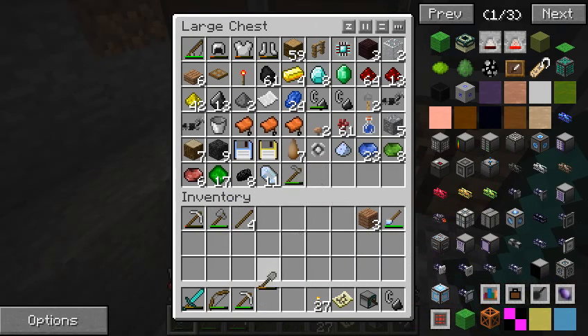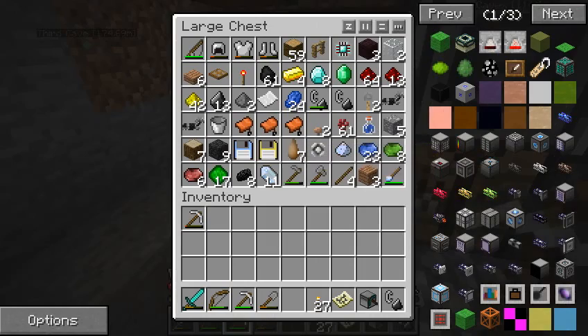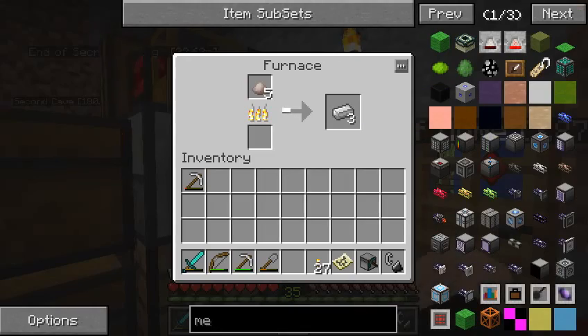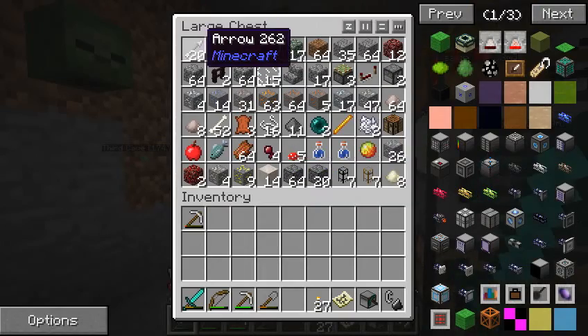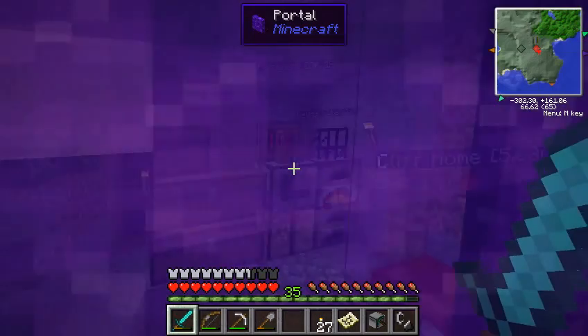I guess we can put some tools we don't need in there. Chests are almost full - that's why I wanted to make the ME system. Since we're here, we can grab a piece of steak or cooked pork chop. Let's go back into the nether. Do we have arrows in the other chests? Nope, I guess we're just taking 20. Kind of want to get infinity on my bow at some point. Anyway, let's head into the nether.